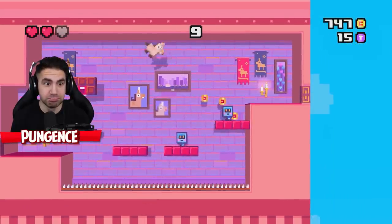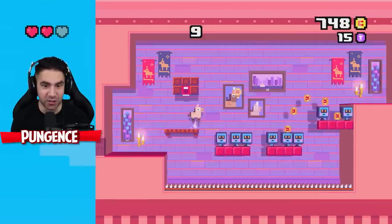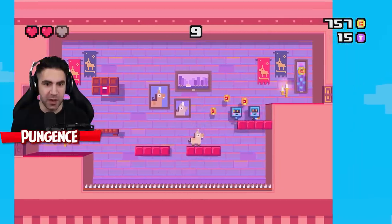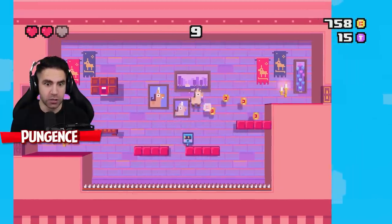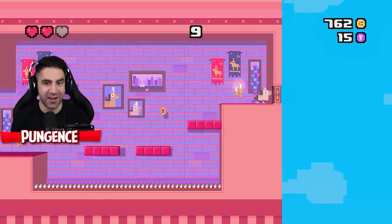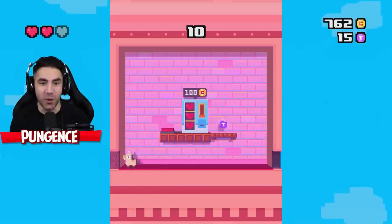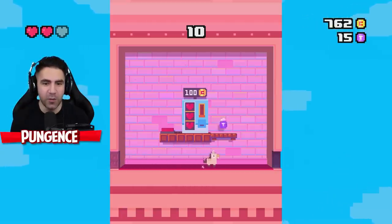Oh no! Whoops — there goes one of our hearts. Yes! That was good. Let them just fall under the spikes. Gotcha! We have 762 coins. This is where the coins come in handy.